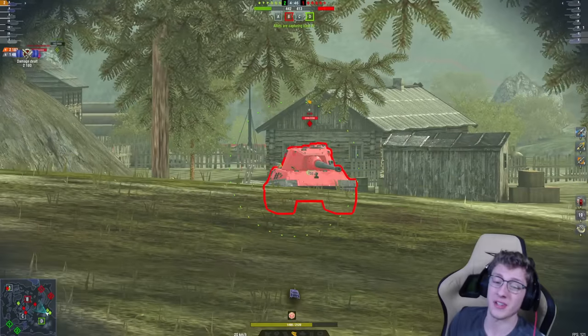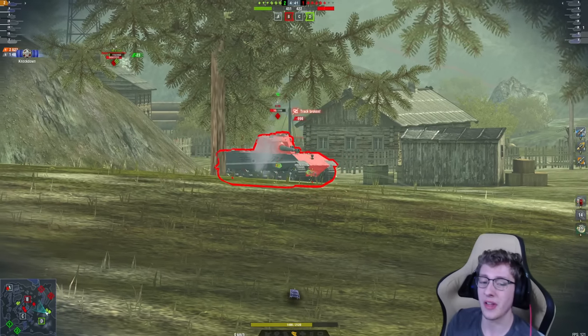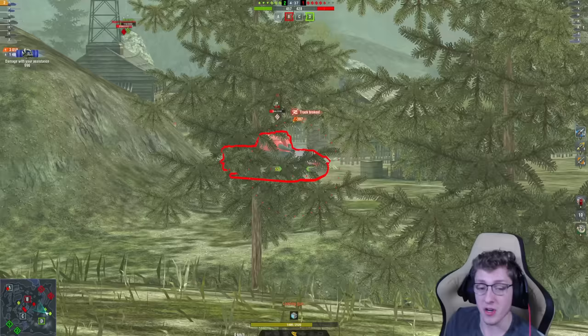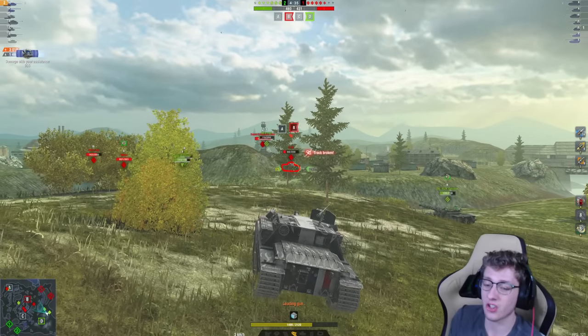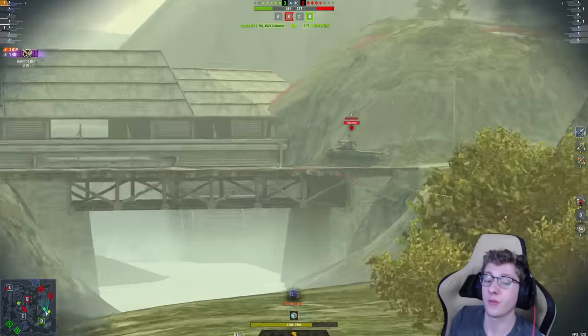We have an E75 in front of us, and we've got our Adrenaline ready. I activate my Adrenaline, shoot the E75 in the track wheel, and he gets obliterated. We're going to shoot him again, aim on the track wheel — another tracking shot, locking him in place — which is going to allow our Object 452K to finish him off.